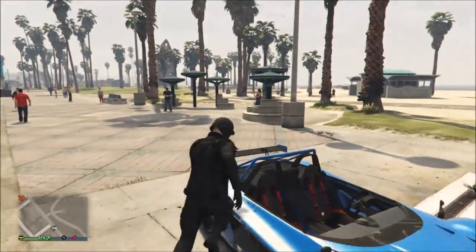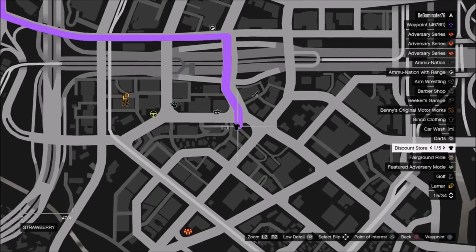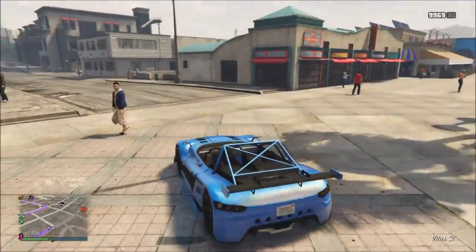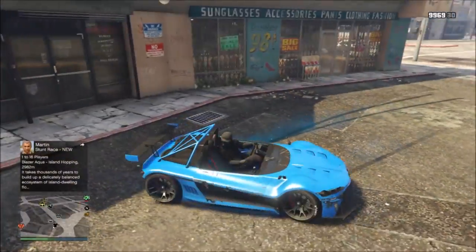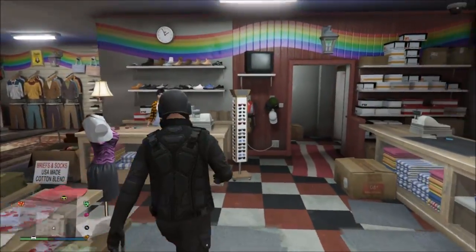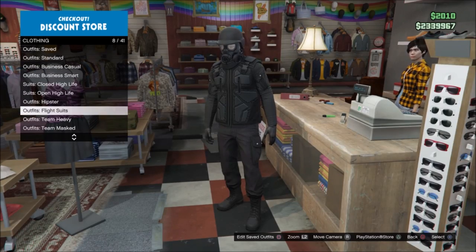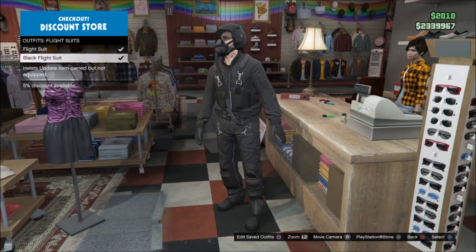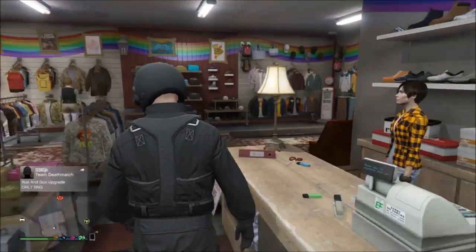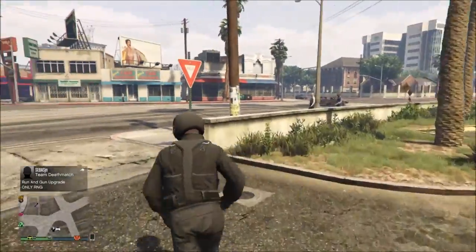After saving your outfit, go to the clothing shop shown in the gameplay. Once you arrive, go through the outfit sections and look for flight suits. Select a black flight suit.